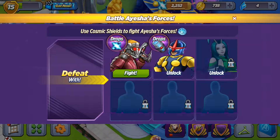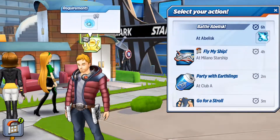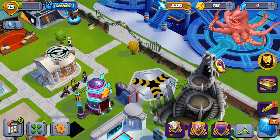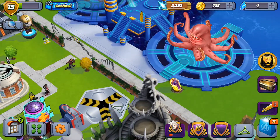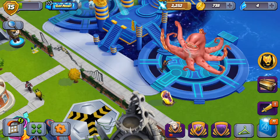That means we can take on the Abelisk — that's it. So let's just drag this in here. He's got six hours now to go and take on the Abelisk, the big octopus from Guardians of the Galaxy 2, which as you can see here, that's what he's actually doing there.